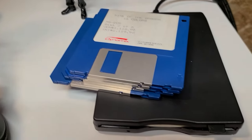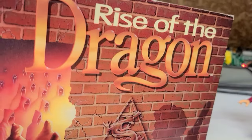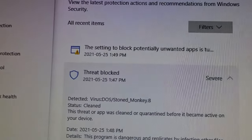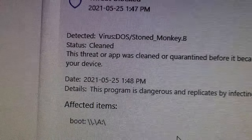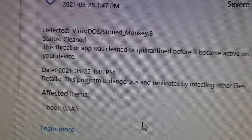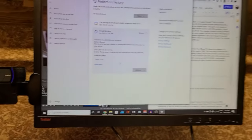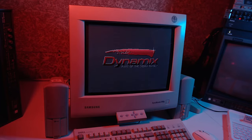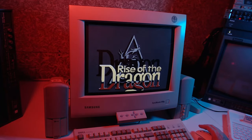So I got out my USB floppy drive to start imaging these Rise of the Dragon discs, and I got a Windows Defender notification — it located and cleaned the Stoned Monkey Bee virus from this disc in 2021. Thanks, Windows! With all viruses cleaned, I'm playing the 16-colour version here on MiSTer and the AO-486 core.